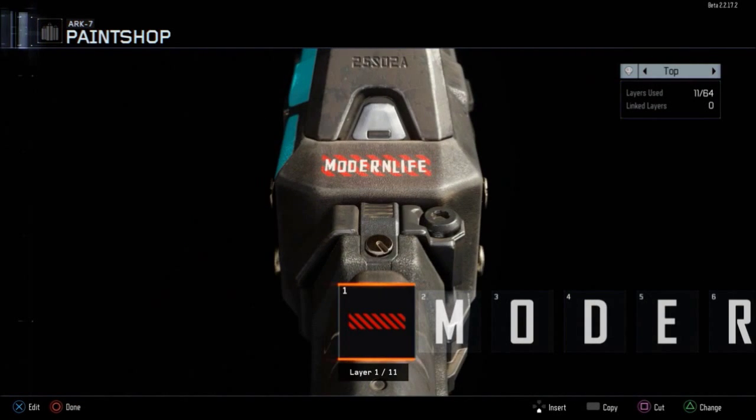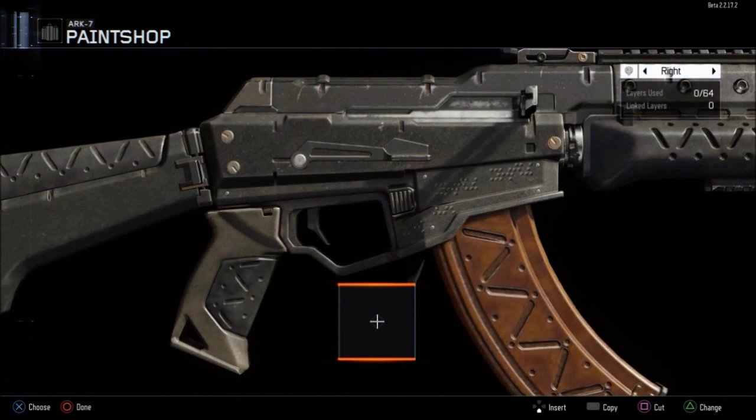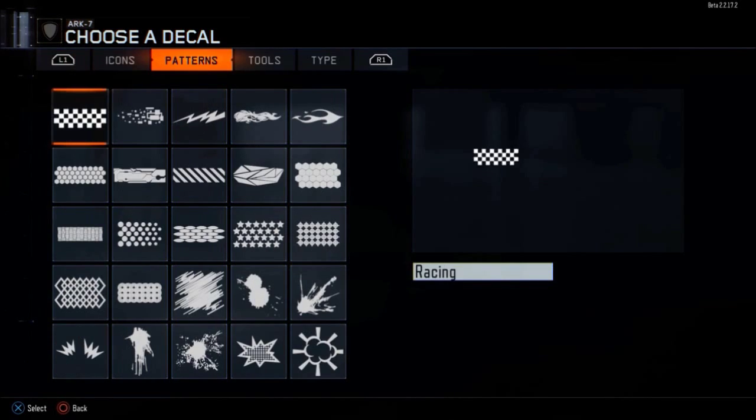I'm going to show you guys what I did. I put this little blue design on the side, and then I put 'Modern Life' up here — I was trying to fit 'Modern Lifestyle' but it just didn't fit. If it did, it would be really small and you couldn't even see it. But honestly, you can customize any part of the gun, which is super cool.